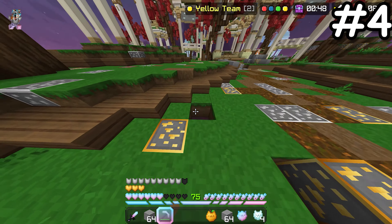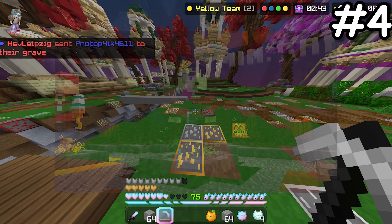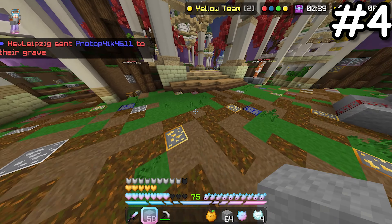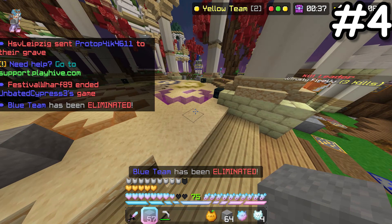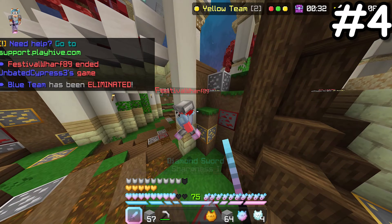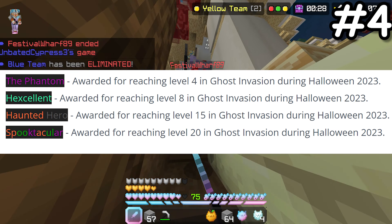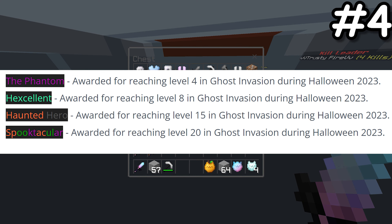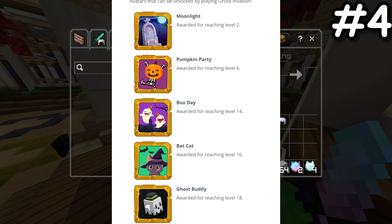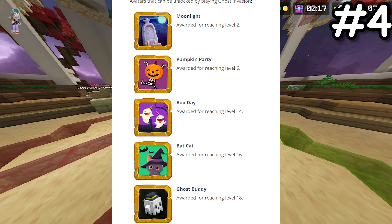Ghost Invasion was a limited time game mode released back in October. With 20 levels, there were a lot of cosmetics included in this game. From the level 25 ghost buddy hat to all the avatars and hub titles, these limited time cosmetics will all become very rare in the future. The now unobtainable hub titles are the Phantom, Hexcellent, Haunted Hero, and Spooktacular. And the Ghost Invasion avatars were Moonlight, Pumpkin Party, Boo Day, Bat Cat, and last but not least, Ghost Buddy.